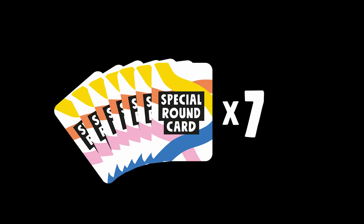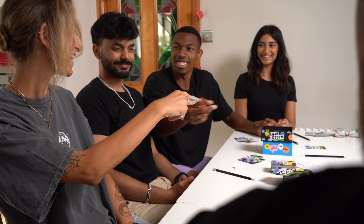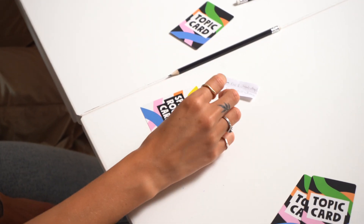There are seven special round cards in the game. If a special round card is picked, the judge reads it out loud and players follow the instructions. When a special round card is played, the winner keeps this card for one point.